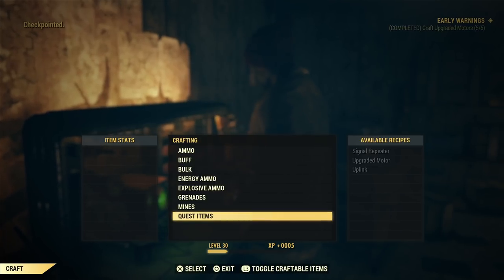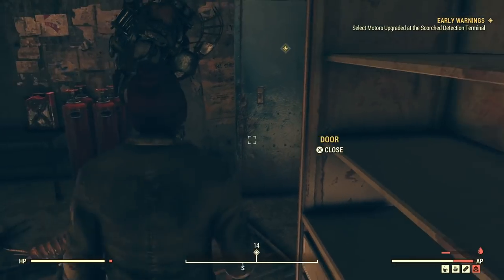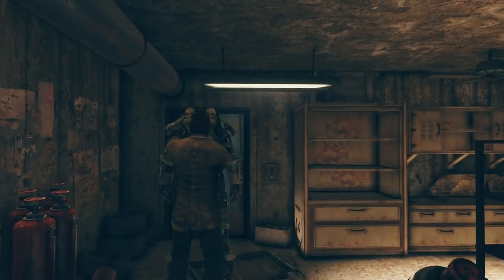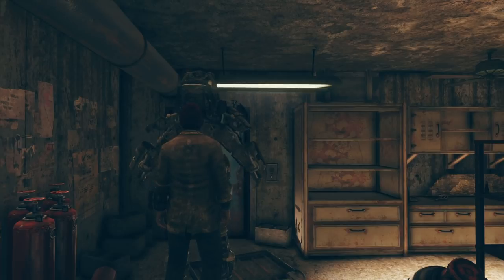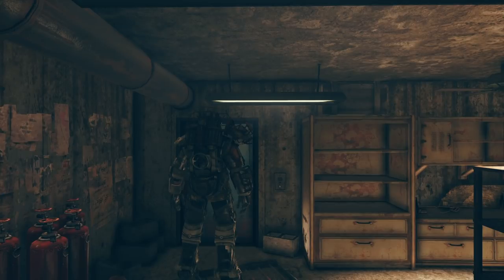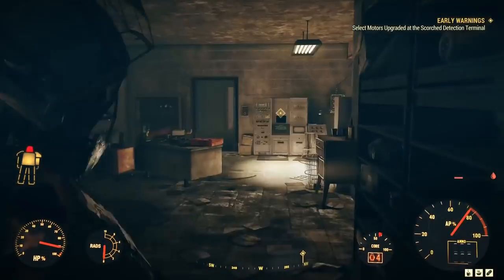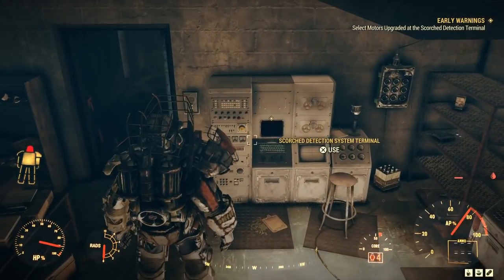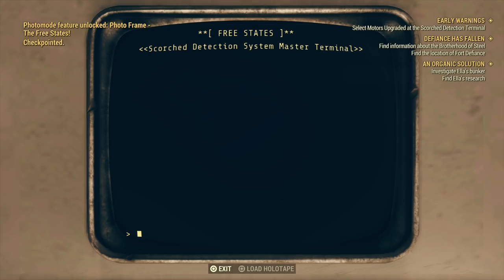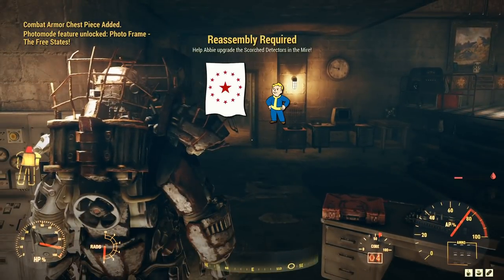You already picked up the fan motors and had the heating elements. Getting into my power armor for that sense of security in a bunker. Selecting 'motors upgraded' at the destination — you should now have five upgraded detector motors and one working uplink. For the fun part: first you need to repair the damaged scorched detectors in the mine.